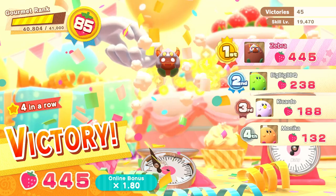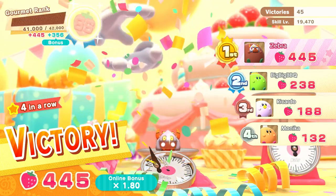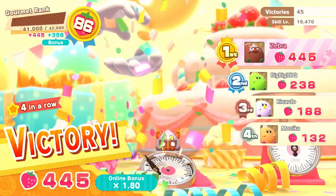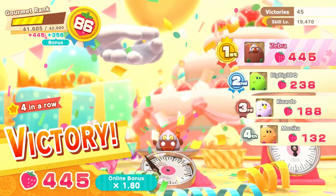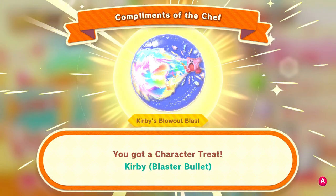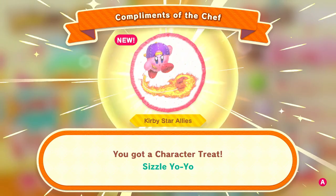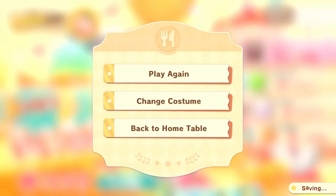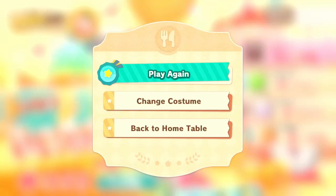Let's see if we get anything extra. Most raspberry lunch — definitely not me, we didn't really get any of the extra fruit. But I did get a lot of raised strawberries, and most copy ability used. After a big count-up, it's us again — four times in a row. 445 strawberries is definitely a good score. We have rank 86 here, which will give us Kirby's Dream Collection Memorial Song 2 and we're halfway to rank 87. We got Kirby's Blaster Bullet from Kirby's Blowout Blast, Sizzle Yo-Yo from Kirby Star Allies, and Nago from Kirby's Dream Land 3. Very cool, we're doing fantastic.